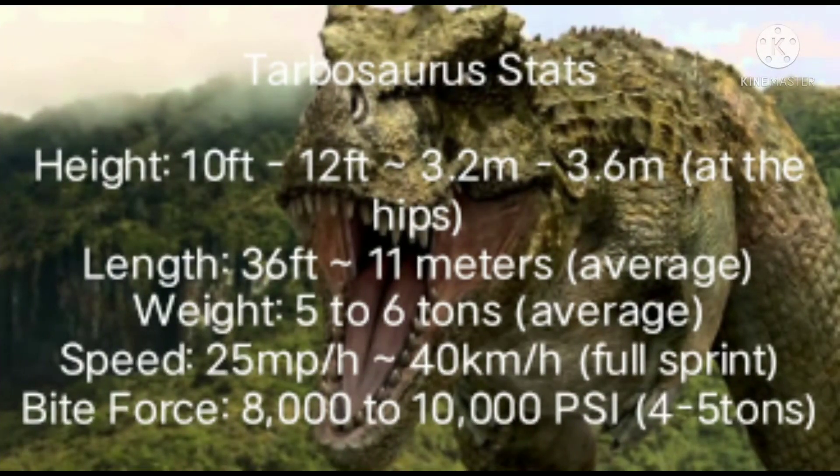First up, some stats. Tarbosaurus stats: height, 10 to 12 feet or 3.2 to 3.6 meters at the hips; length, 36 feet or 11 meters; weight, 5 to 6 tons on average; speed, 25 miles per hour or 40 kilometers per hour; bite force, 8,000 to 10,000 psi or 4 to 5 tons.